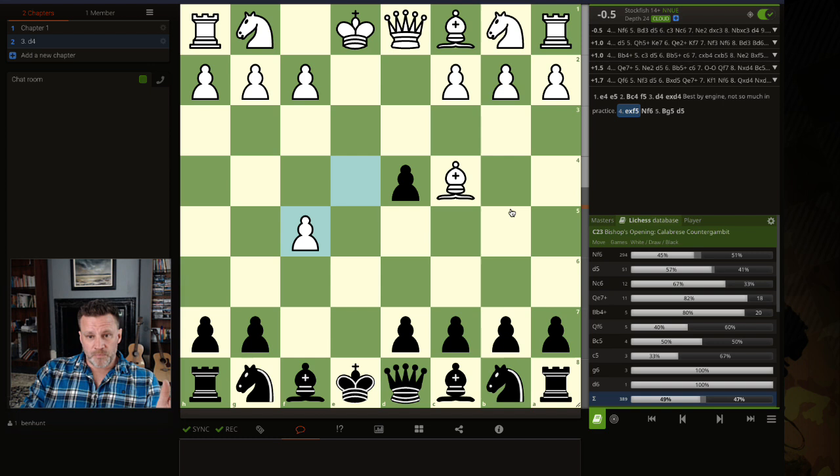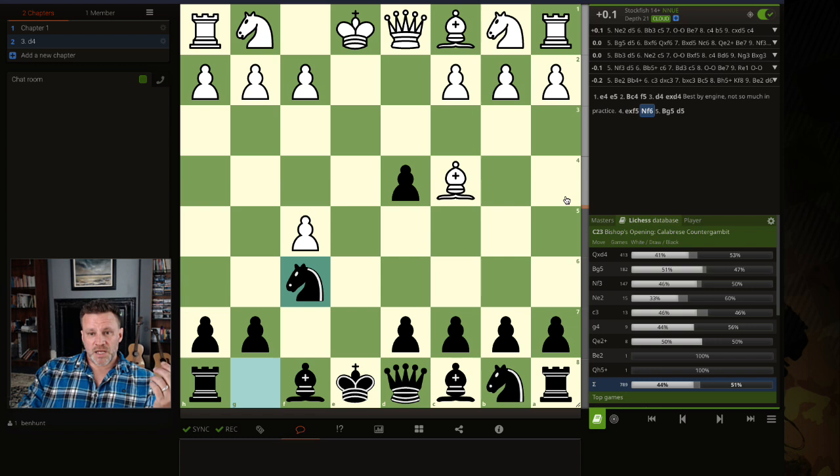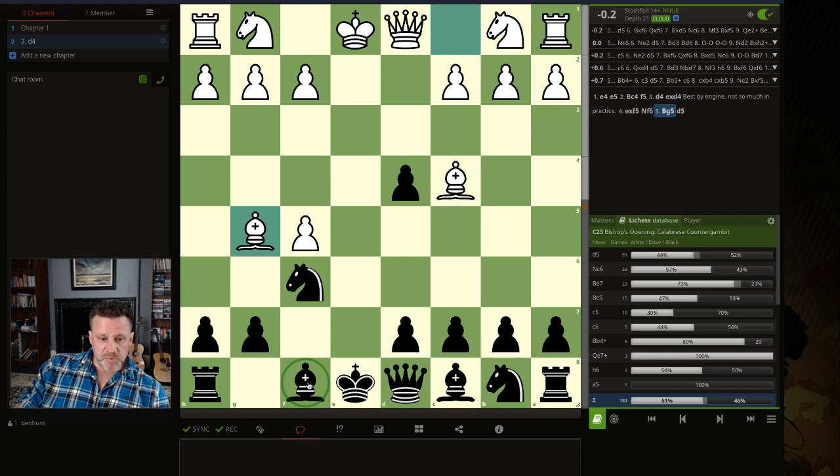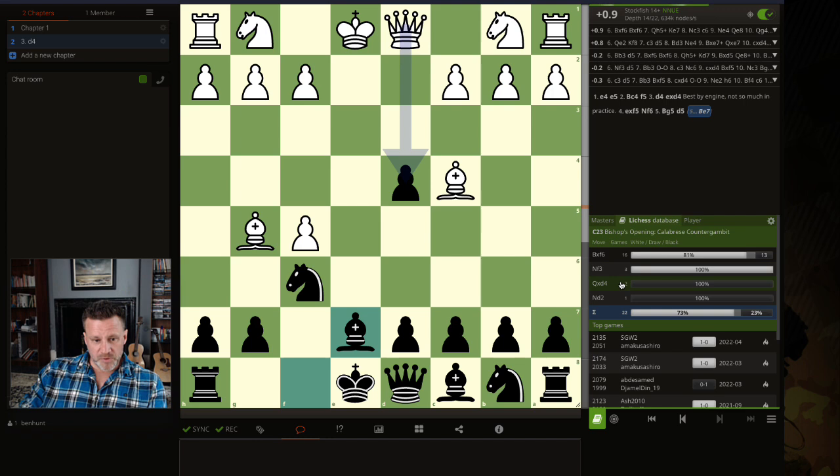After e takes d5, the engine slightly prefers black, and knight f6 is best — which is what I played in the game, defending that pawn. White should play knight e2 according to the engine; bishop g5 is also equal, and that's what happened in the actual game. Now, the better move according to the engine — significantly better — is the immediate d5, not bishop e7. Bishop e7 has been played 22 times and white wins 73% of them.